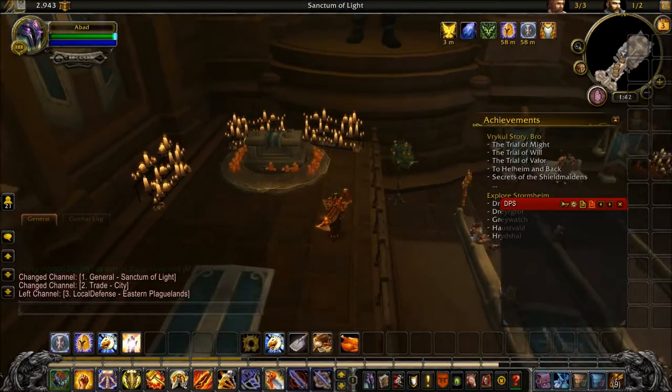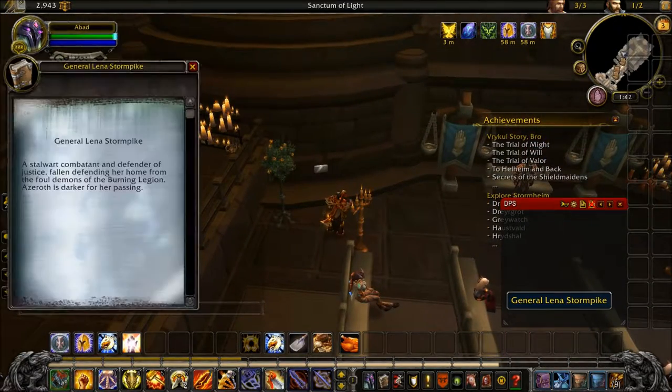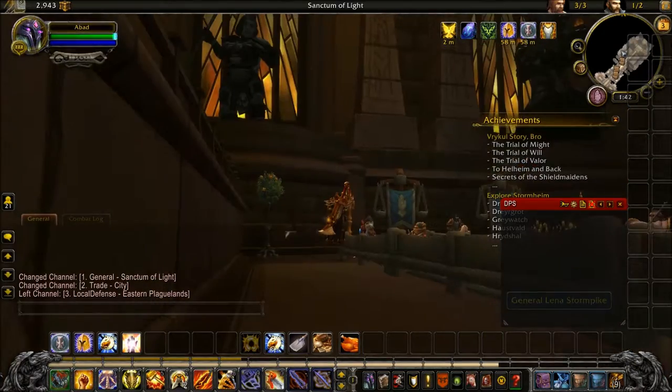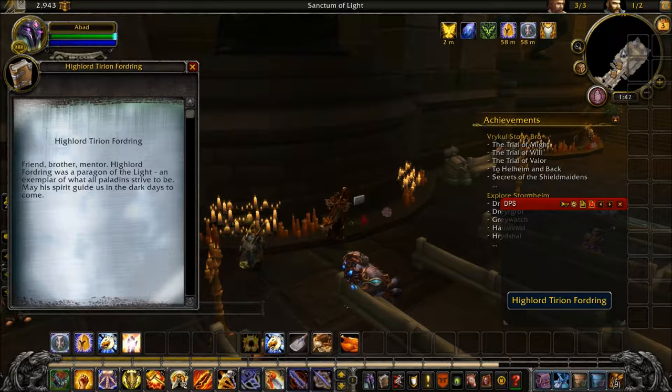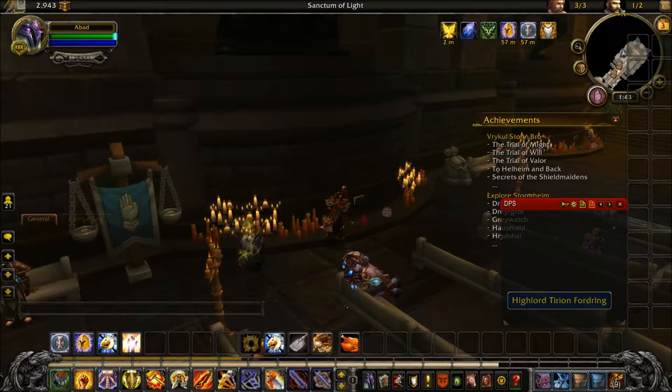Over here we have a couple of famous paladin heroes. The first is General Lana Stonepike - a stalwart combatant and defender of justice, she fell defending her home from the vile demons of the Burning Legion. Azeroth is darker for her passing. The second is Tirion Fordring - friend, brother, mentor. Tirion Fordring was a paragon of the Light, an example of what all paladins strive to be. May his spirit guide us in the dark days to come.